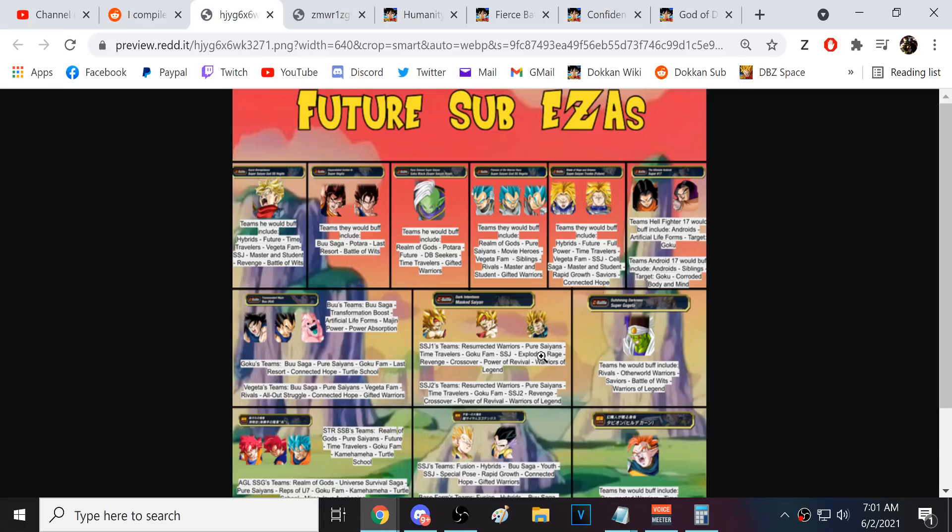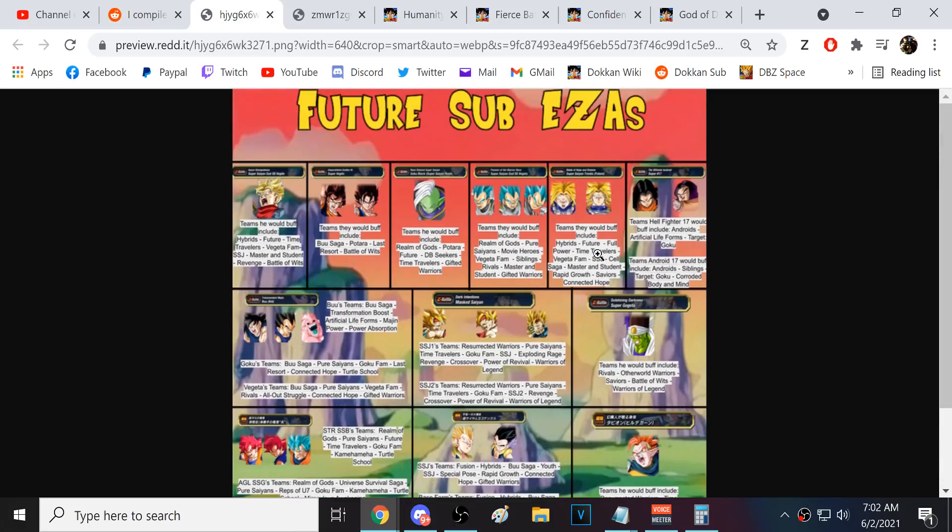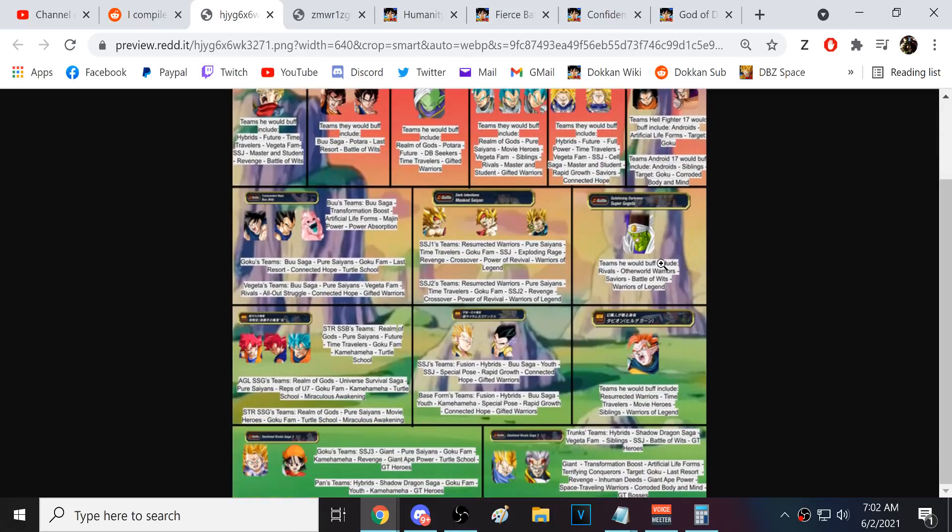Then we have the Bardock trio — TEQ Bardock, PHY Super Saiyan Bardock, and STR Super Saiyan 2 Bardock. Look at these teams: Exploding Rage, Crossover, Power of Revival, Warriors of Legend — they are supports and need so much help. This might actually be like the single most exciting group. The Super Trunkses and the Bardock trio are the ones I'm most pumped for. These teams need it so bad.